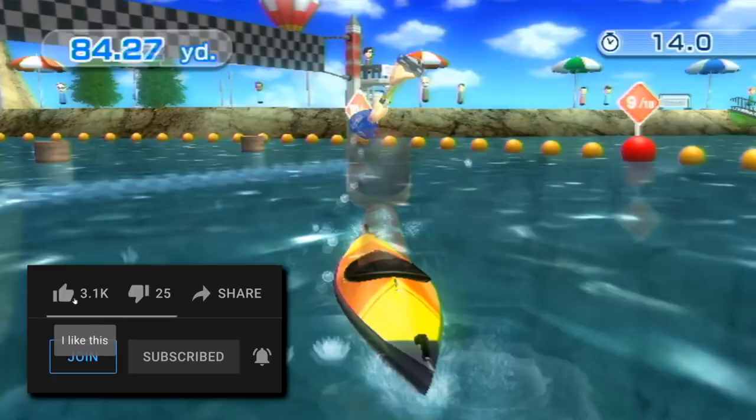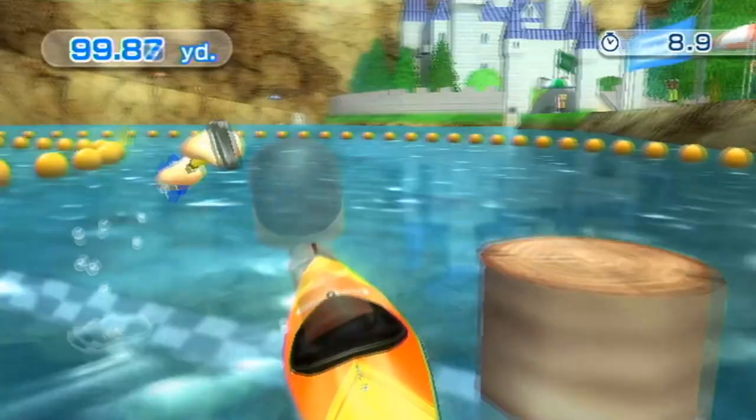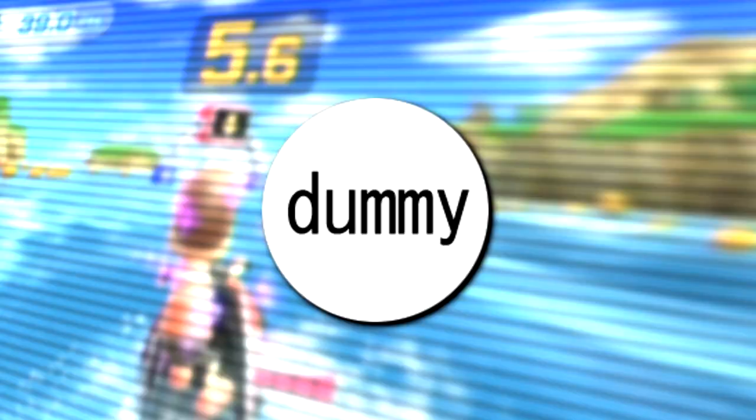I'm going to throw you guys a curveball and start things off with the game's unused graphics. First up, we've got a whole set of different graphics for some unused placeholder transitions believed to have been intended for the Swordplay game. For the screen showing the players about to battle, we got the blue L left graphic and the magenta right R graphic coming together, and then a whole bunch more of them coming together sideways.